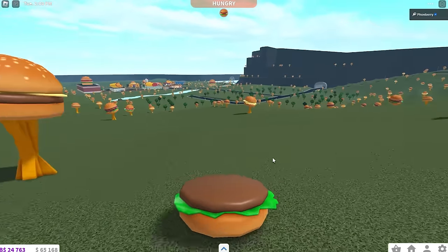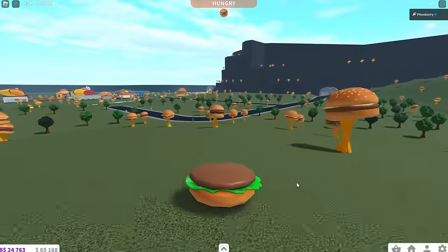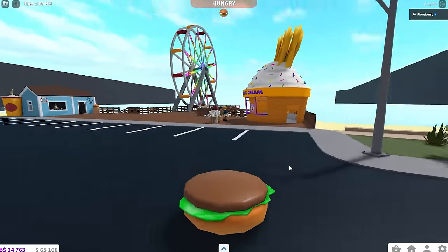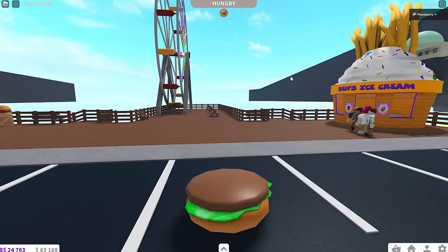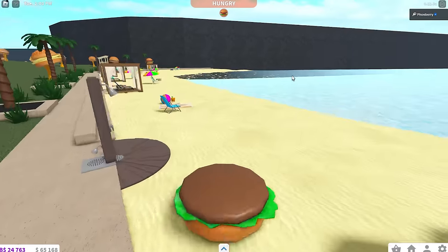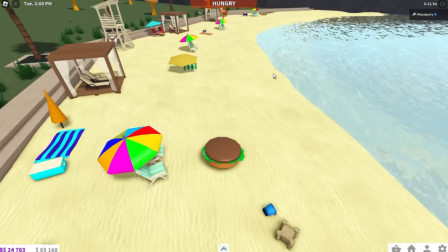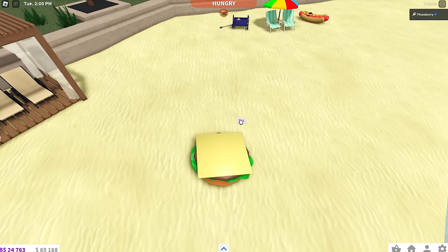Oh my gosh look I'm hungry but I'm a burger - so can I eat myself? Like would that be allowed? I couldn't eat my family because that's weird. Okay so we are now at the beach. By the way, chips or like fries with ice cream is so good - when I used to have McDonald's I used to always get my fries and dip it in my milkshake. Let me know if you guys did that too. Anyway, there should be like cheese down here. There you are - slice of cheese. Let me pick you up. Beautiful.